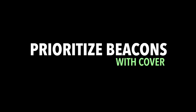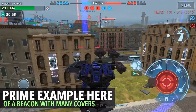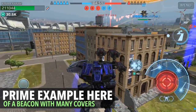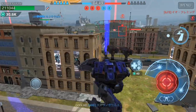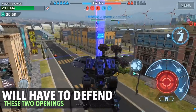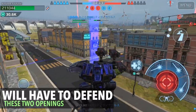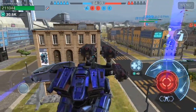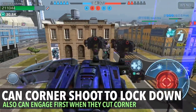On to the next one: prioritize beacons with cover. This is very important, especially if you play with a clan. This is a prime example of having lots of cover surrounding a beacon. We have to defend two openings, and a great feature of this part of the map is the abundance of corners, so you can corner-shoot to lock down enemies.